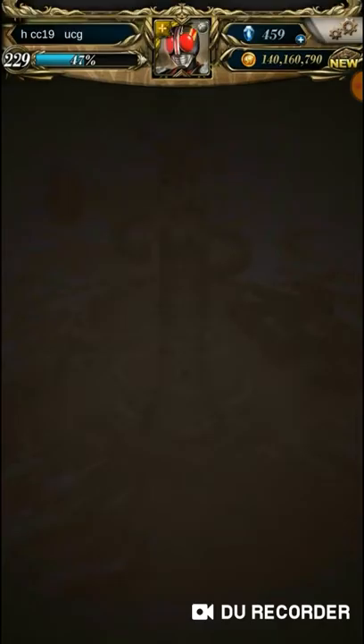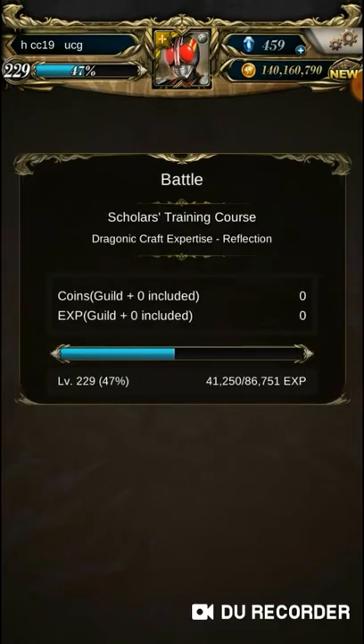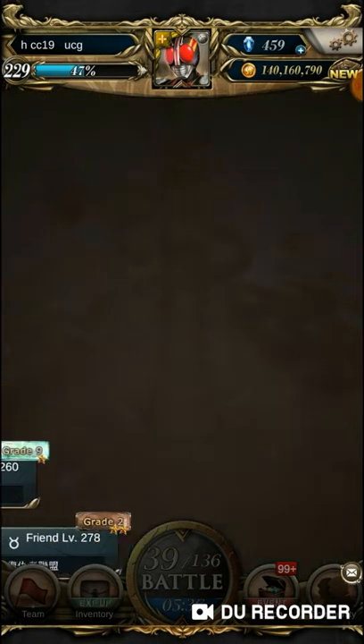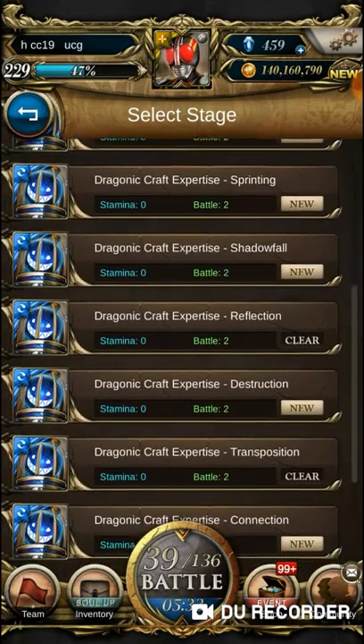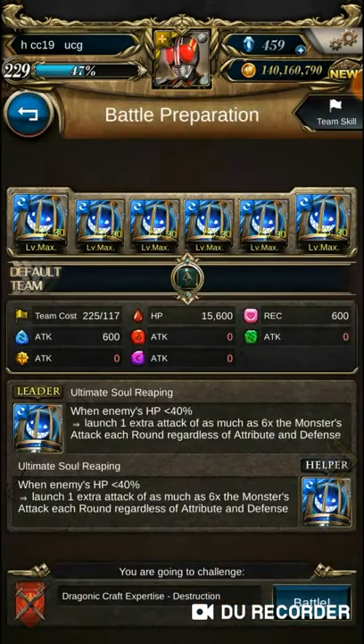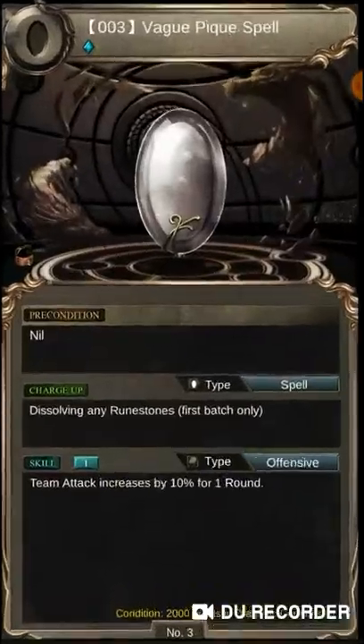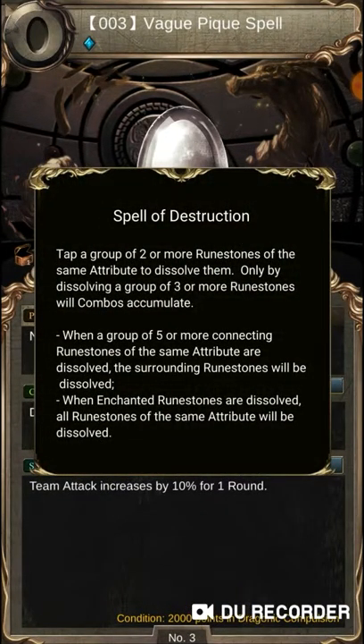The third type is random - you can try it and see which way of playing gets you a higher mark. For me, I go for the 'over' one because you just tap it, and if any two of the same color are adjacent they dissolve. It's the easiest one, but as you can see from my example, when there's no luck involved I get a very low mark. So that's the three types of different craft or dragon way we always use.